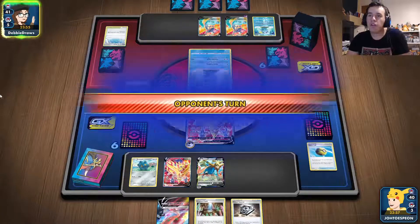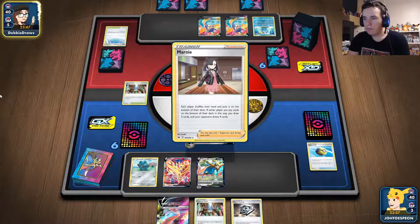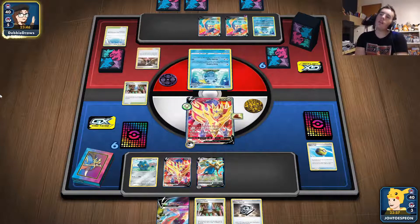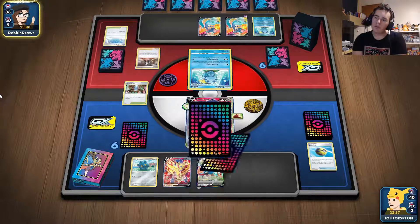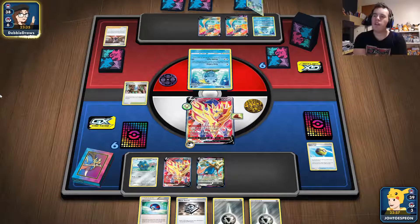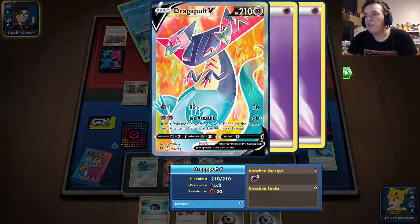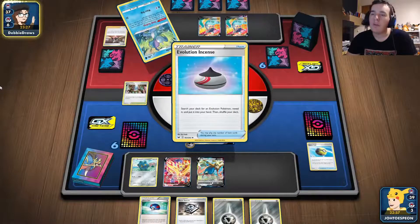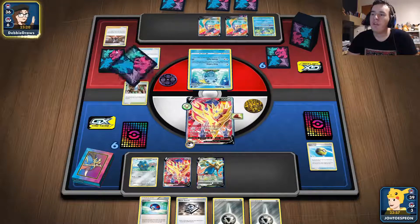I need to defend against Path to the Peak because they're trying to disable Zamazenta so they can attack it with the VMAX. They didn't know I had the stadium ready. Their Dragapult does 60 damage normally, but 80 more if it moved from the bench — so 120 total. But I have to switch it every turn. Unlike the baby Dratini with Dragon Pulse, this one doesn't have free retreat.